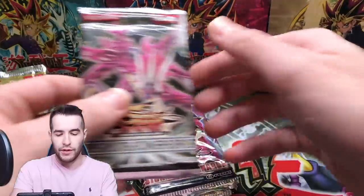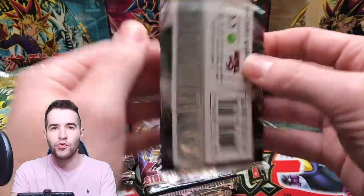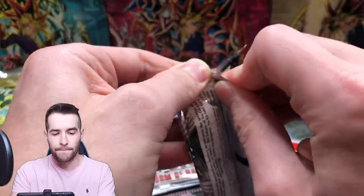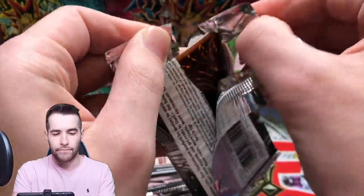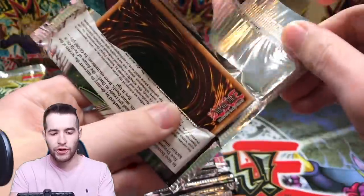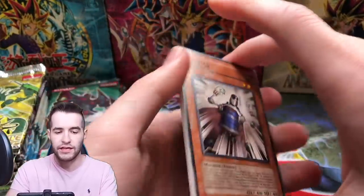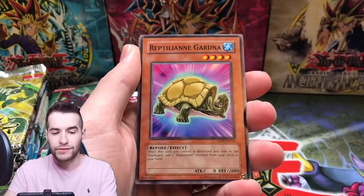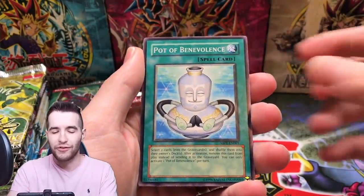Alright let's try Absolute Power Force. I would love to pull this card — I think it looks really cool in ghost rare. Here we go, let's see what we can pull. Majestic Red Dragon please! We got an oil man, we got a Shredder Reptilian Gardner, Pot of Benevolence — we keep pulling that.